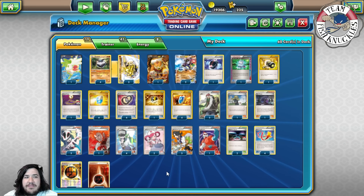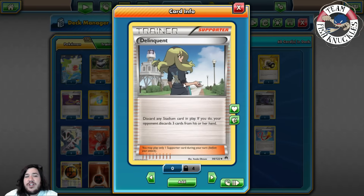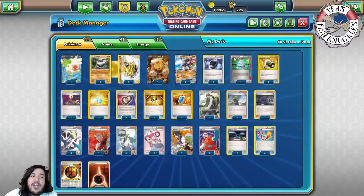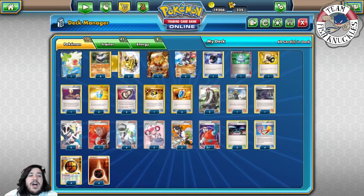You have Max Potions, Pokémon Center Lady, and AZ to heal over and over again. Sam talks a lot about Delinquent — discarding three cards out of your opponent's hand helps you deck them out quicker. You're discarding three cards every single turn which makes their hand worse. Delinquent discards three cards, making their hands less useful, and that's going to help you win. There are also some disruption cards like Enhanced Hammer and Xerosic.